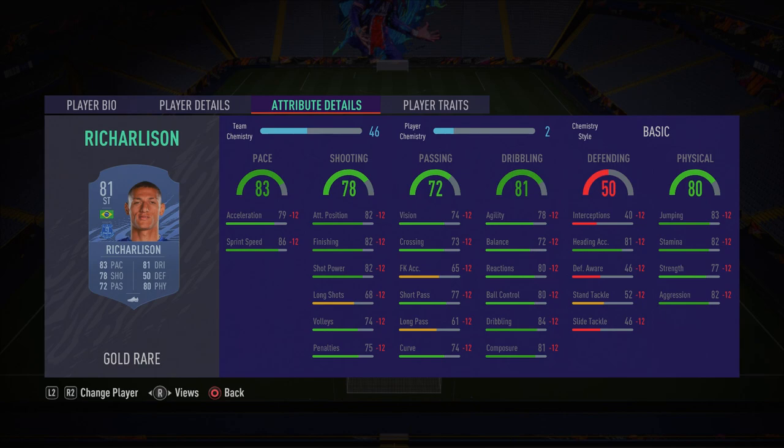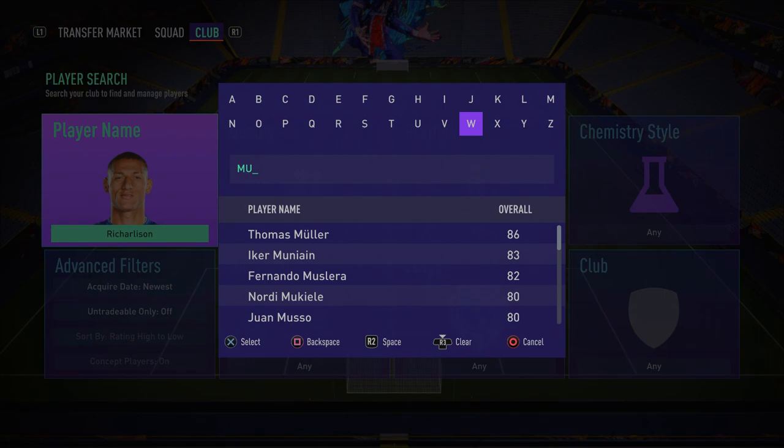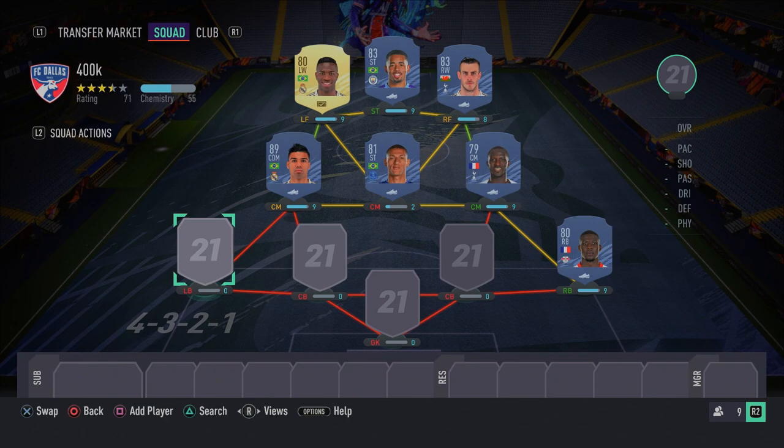In the right back spot we have Mukiele — the best French right back in this game. He isn't the fastest off the mark, but he's very overpowering defensively. He's got 87 sprint speed, so over a longer distance his pace picks up well. His defending stats are very overpowered — he was actually a center back last FIFA, so he still carries those defensive abilities. He's a great right back option with pace and excellent defending.